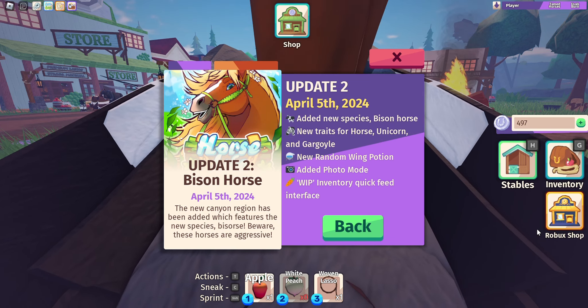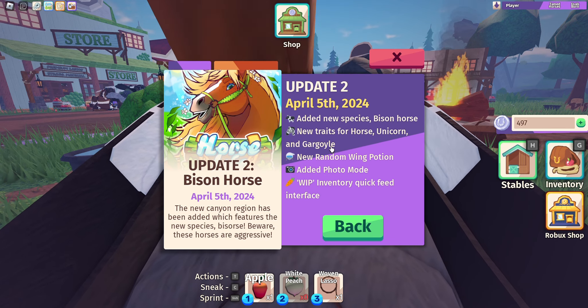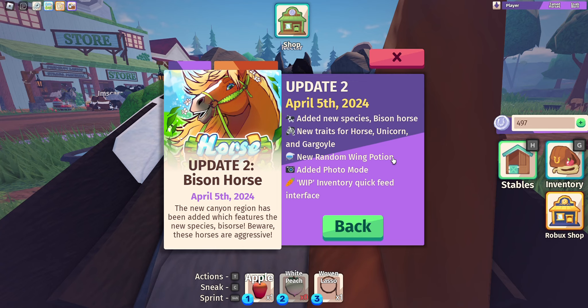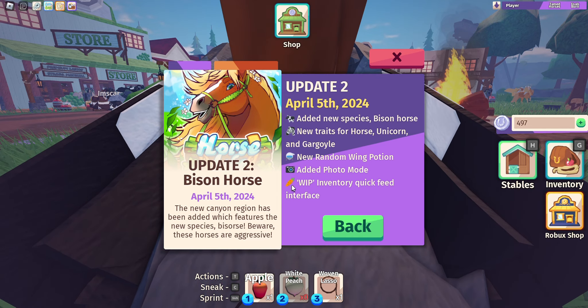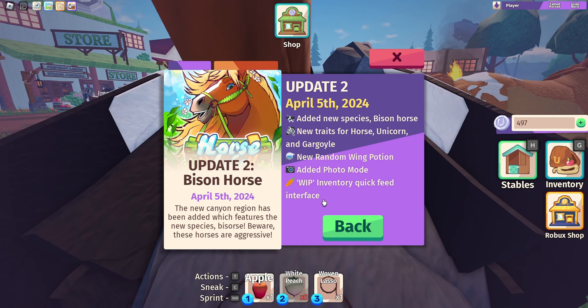Hi everyone. Horselife just did another update. They added bison horses. They also added new traits for unicorns and gargs. There is now a new random wing potion that I don't know what that does. They added photo mode and there is now an inventory quick feed interface.